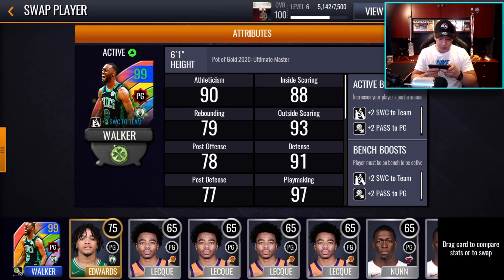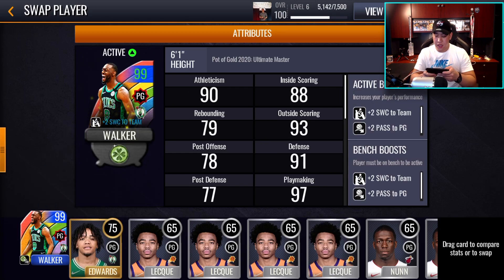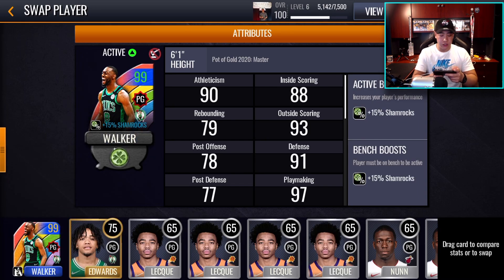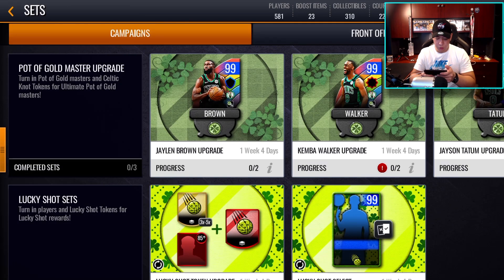We do have the animated version of Kemba Walker. The difference is: the active boost is only plus 15 for the regular one, while the animated one has a plus 2 pass for point guards and extra stuff for the bench. The regular one is non-auctionable and the animated version is auctionable. So there is that.